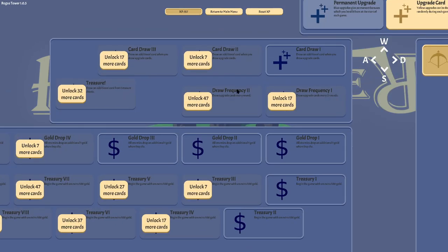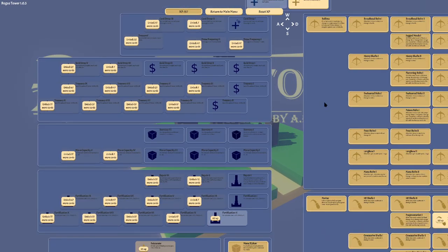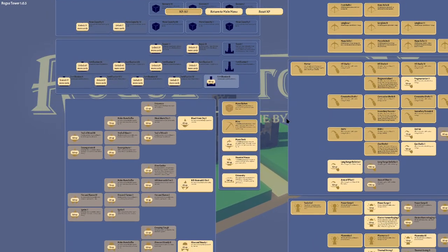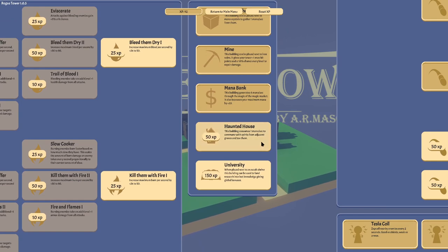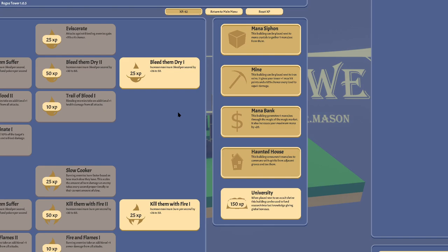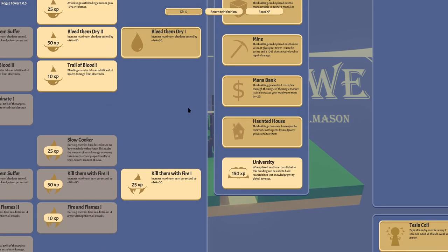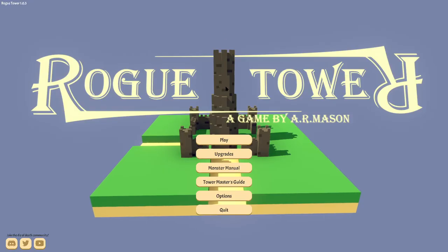Raw frequency is definitely something that we want, and we also want the draw too. So this stuff here we're hanging out for. Let's do what we can afford at this point. Okay, here we go again.